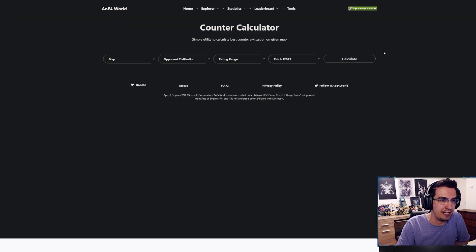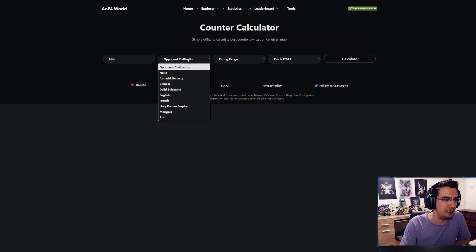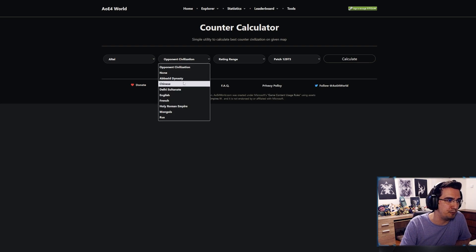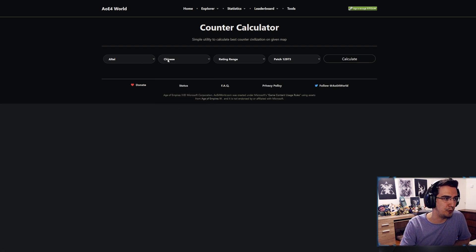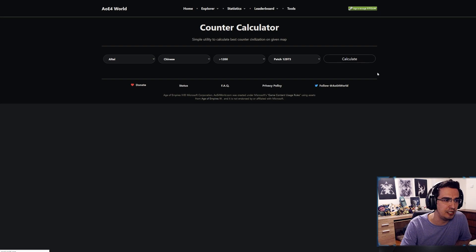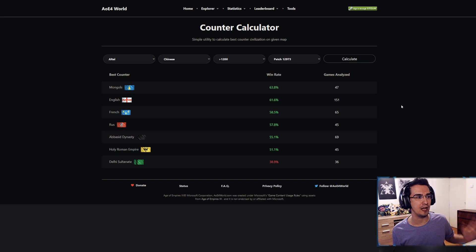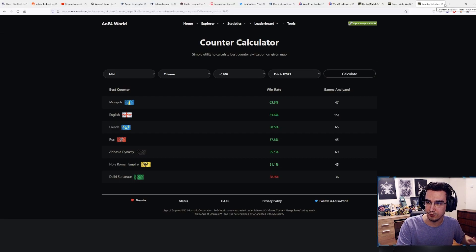First, there's a counter calculator. You can basically pick, let's say, your win rate on Altai sucks — you can pick Altai. You don't know how to play against Chinese, you put opponent as Chinese, then you can put whatever ELO you want, like above 1.2k, latest patch, and it calculates. It gives you all the ladder games on Altai above 1.2k and shows you that China has the lowest win rate against Delhi on Altai. So you can counter-pick if you'd like, or use it to practice — there's a lot of good stuff like this on AoE4 World.